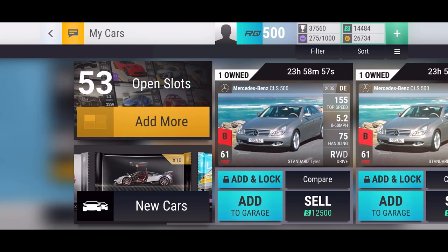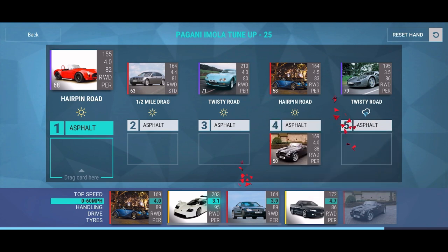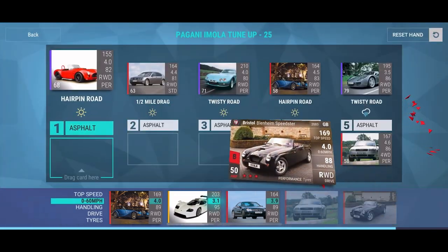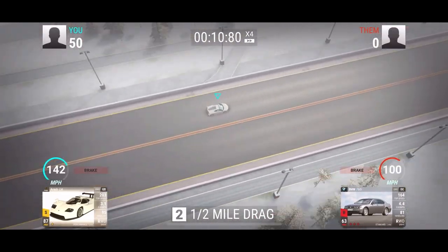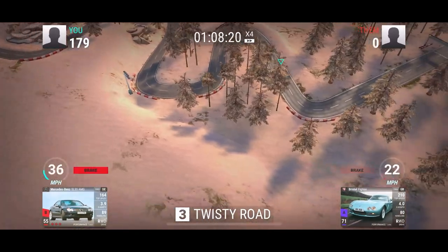Here we go - it is tune-up time now, Pagani Imola tune-up. Let's get this carbon fiber pack. I might need to switch out that truck - we've got plenty of RQ though so grab the Audi for the rain. We should be fine - yeah, we'll get all five wins pretty easily. Beating the BW with the Isera LM - that very nice car you previously saw in this video - and the SL55 getting a nice win.